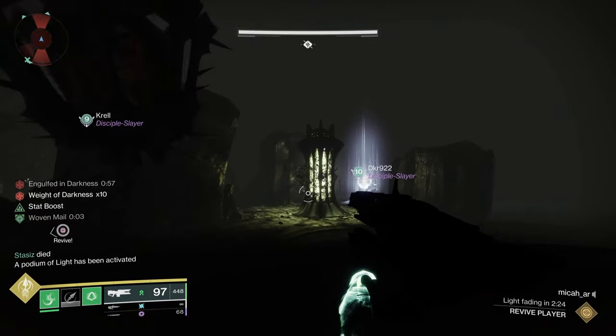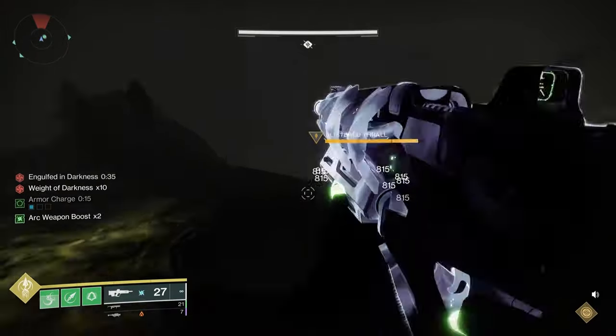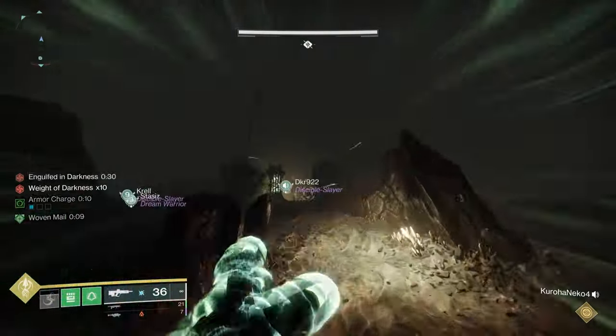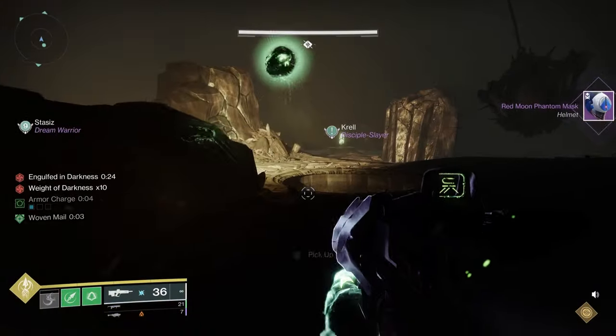A couple of recommendations here: first off, you want to turn off all the throttle if possible, especially doing this on Master. To do this, I would recommend running Strand with an Eager Edge Sword. If you have Navigator with the Catalyst, that's great for creating grapple points. Or just have everyone run a Strand Hunter and drop constant grapples with your super to mark the path.